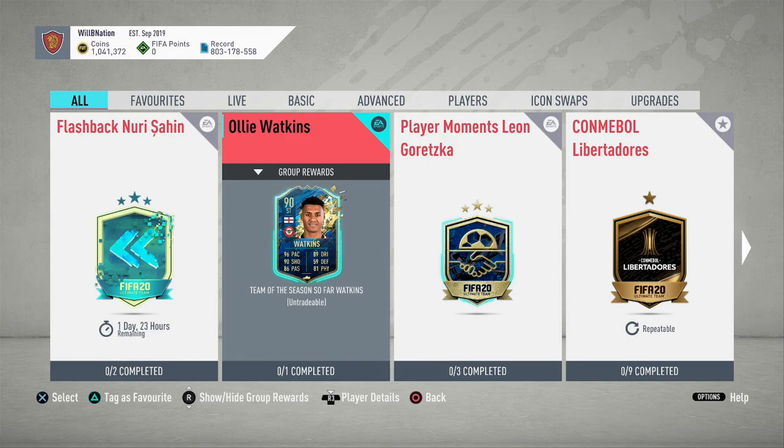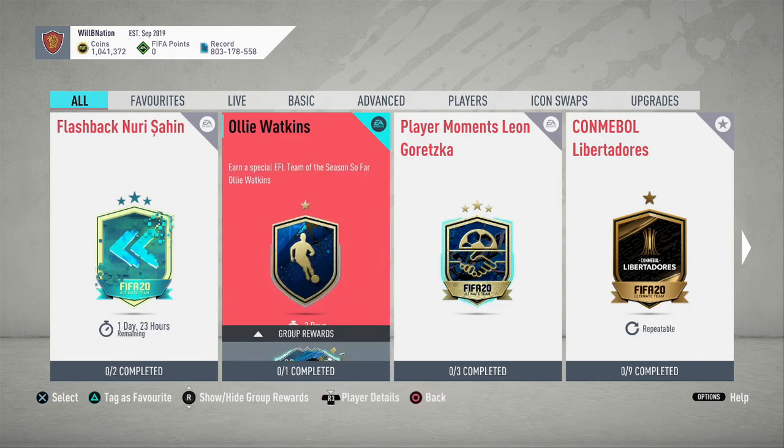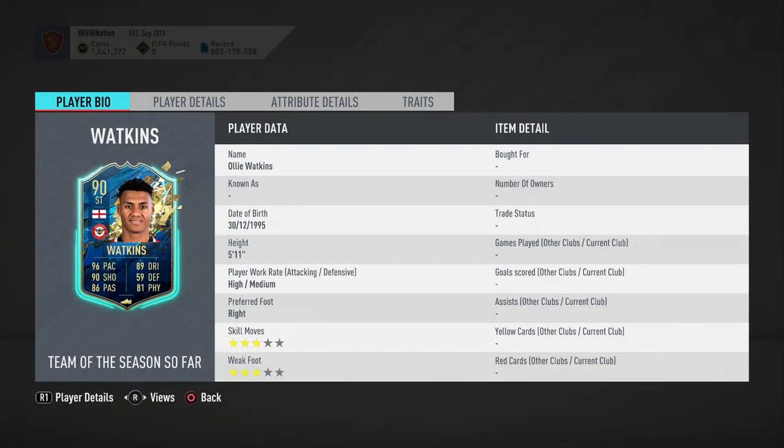We're going to check the cost of the SBC and what chem style will be best to use on him. Starting off with those work rates — he's got a high attack work rate and a medium defense work rate, which is very nice. It's not the best for a striker; you're looking for high-low, but this is still very good nonetheless.